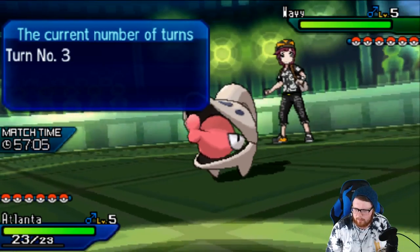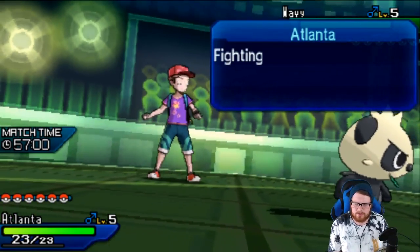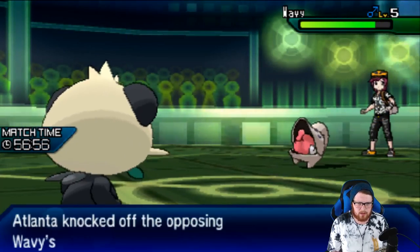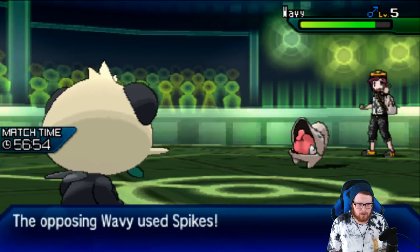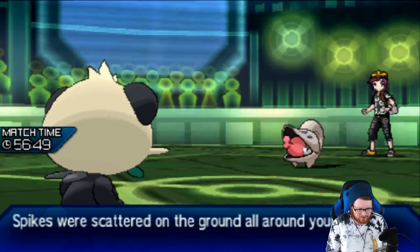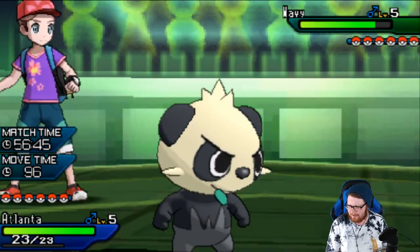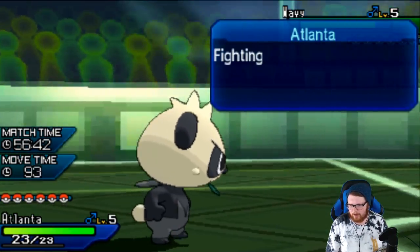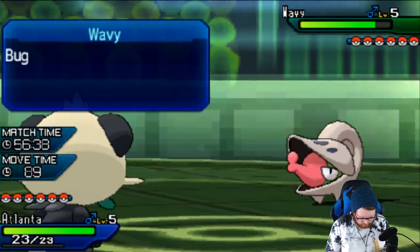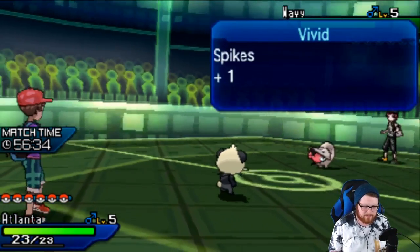We knocked off the Eviolite — I didn't actually check the text to make sure it wasn't a Z-Move mon or something. Now with no item, Fire Punch does about 50 percent, so we can just switch into Kabuto. If we switch into Kabuto we take minimal damage from rocks and threaten this thing out with Rock Slide, and we can also set up our own Stealth Rocks. Going Rocks then Rapid Spin predicting a switch seems reasonable.